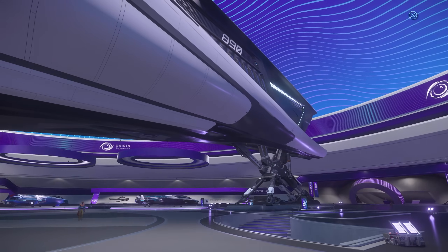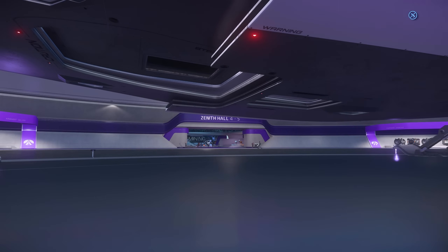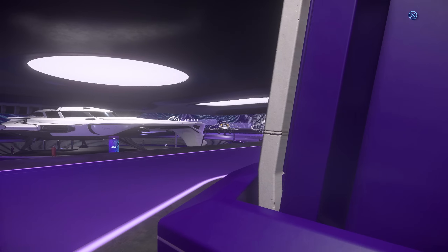The 890 Jump is just a beast. I wonder what the 400i is — I think it's probably over in halls 2 and 3. Let's see what else we've got in the other hall.